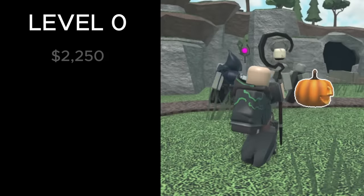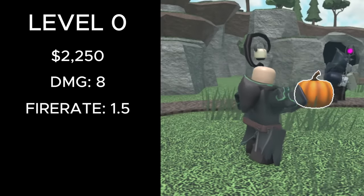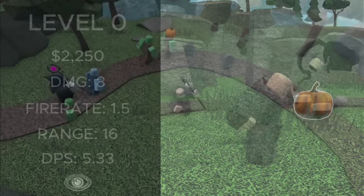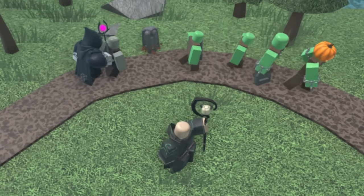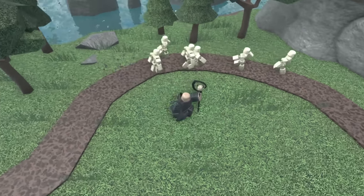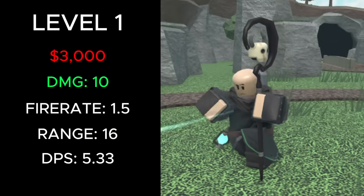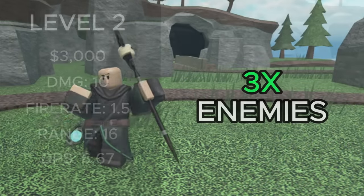At level 0, it costs 2,250 cash, deals 8 damage, has a fire rate of 1.5, 16 range, 5.33 DPS, and hidden detection. Once the Necromancer has dealt 30 damage, it places down two graves with a max of six at a time. Using the ability breaks the graves and turns them into skeletons with 20 health that ram into enemies. At level 1, it costs a total of 3,000 cash, deals 10 damage, 6.67 DPS, and can hit three enemies per shot.